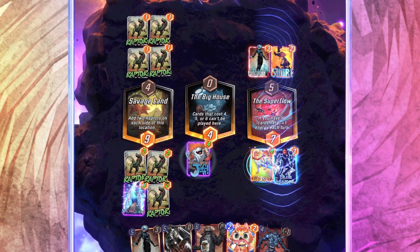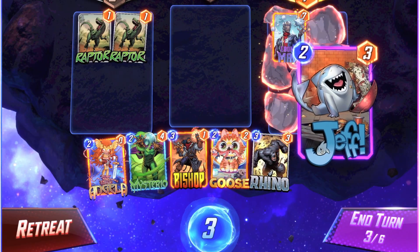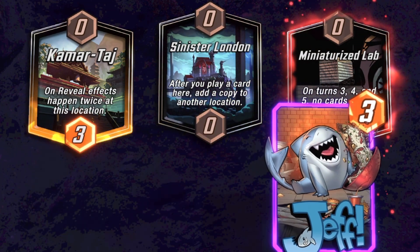Jeff the baby land shark — is this the cutest card we've ever made? Certainly. Nothing can stop you from playing Jeff wherever you want. Whether you've got Ebony Maw, Professor X, or Storm, you can play Jeff there. And you can also move Jeff once, just in case you didn't get it just right the first time. Move Jeff into any location. Nothing stops Jeff.